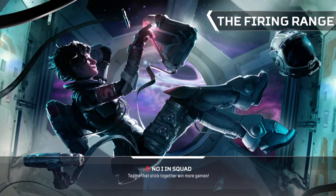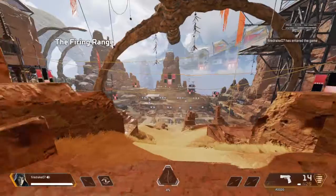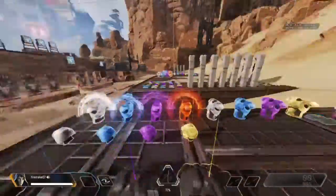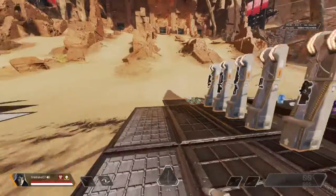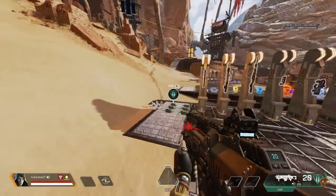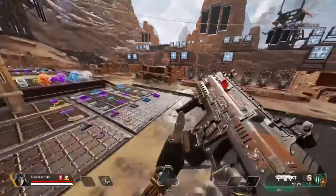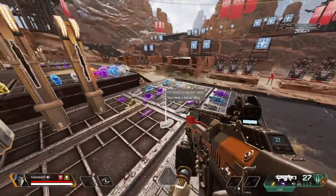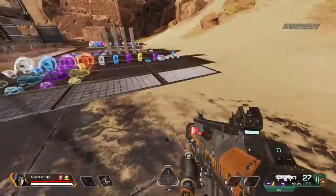We're gonna be testing Apex Legends Season 11. Ash feels really fluid, super fluid. Here we go, let's test this out. That's what the recoil is so far. You can't just pull down on it — that's the weird thing.